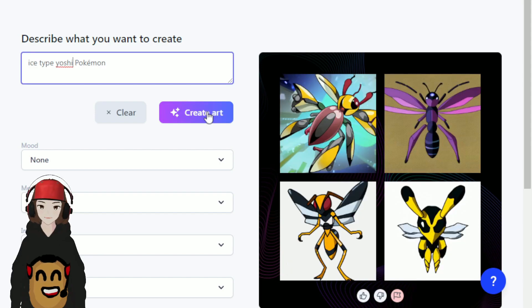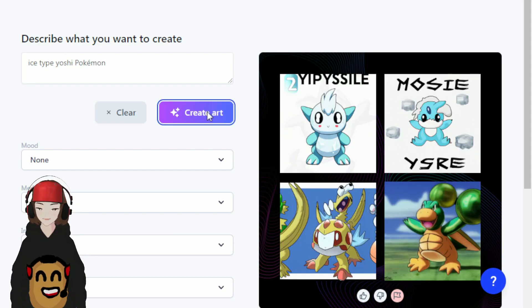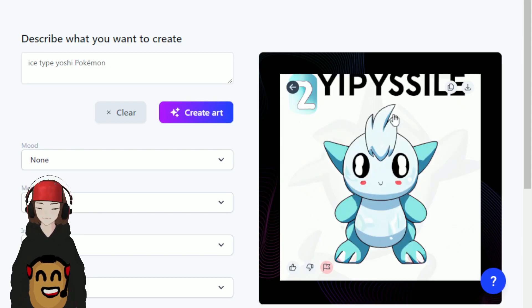We're getting down to the wire on our types, so let's go with something a little crazy — ice type Yoshi Pokémon and see what we get. Oh my goodness, what is this? It's not Yoshi, but it's an adorable ice type. Yeah, you style — I don't know how to pronounce that, but that's so cool. I love him, he's a perfect ice type.